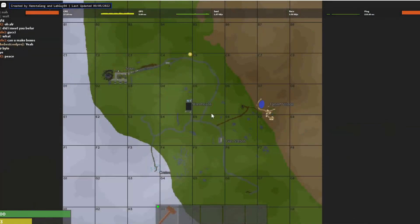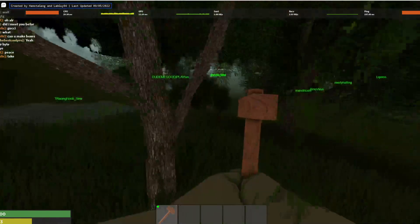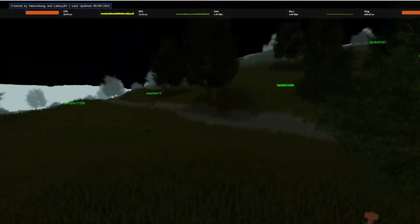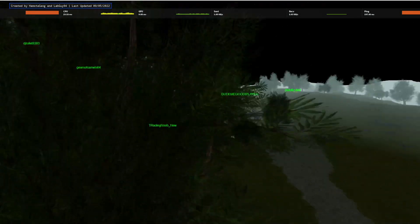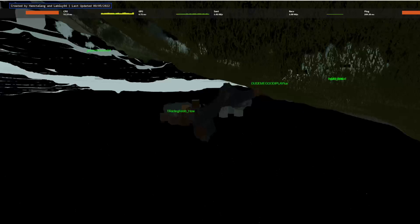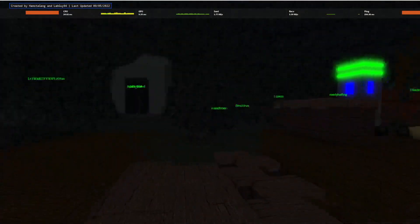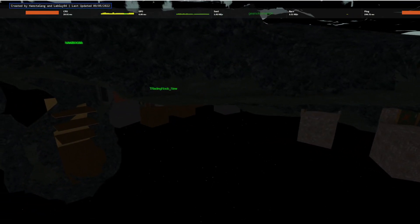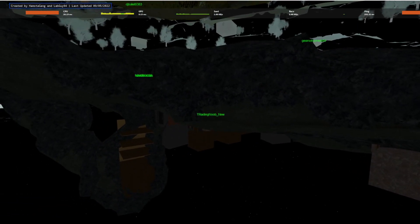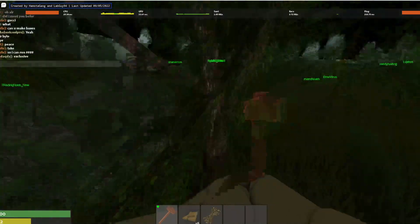So where are we? We're nearing town and warehouse — let's go for town. It's pretty calm, which is really good, I really like it. Wow, that's a cool base but I don't really have anything to upgrade it.